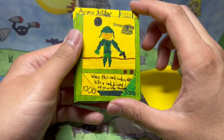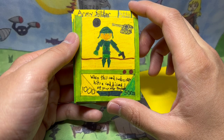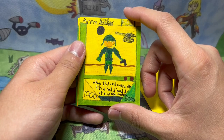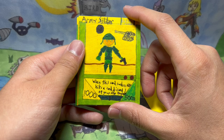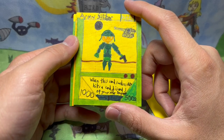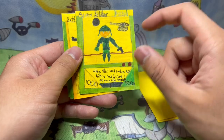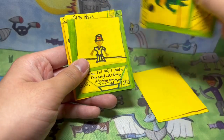It says Battle Army, Army Soldier — it's a level two. When this card successfully hits a card — ignore my dog barking — when this card successfully hits a card, you can discard one card on your other rear guard. Rear guard is what they call the other cards in Vanguard. And it's a thousand, five thousand, two star, level one or whatever. I don't know exactly how the effects work, but you can see a tank in the background.